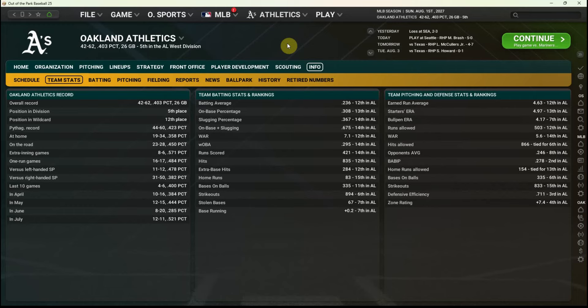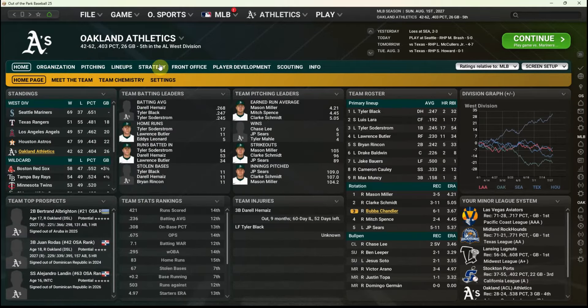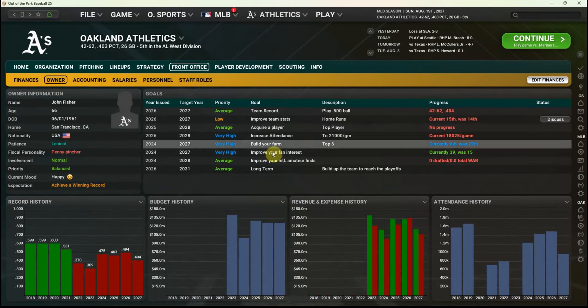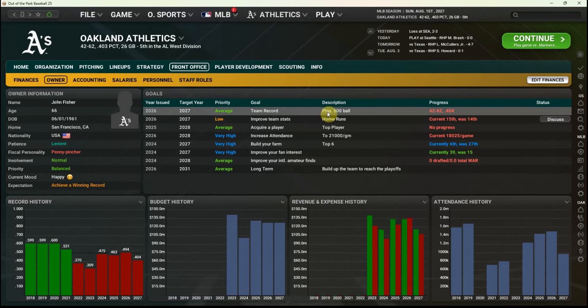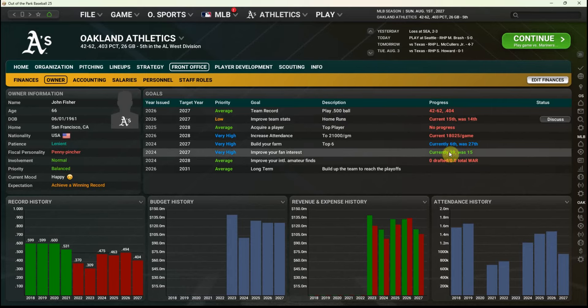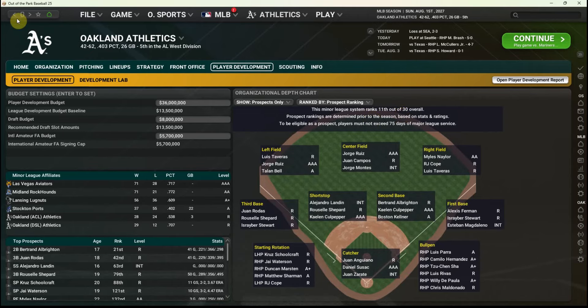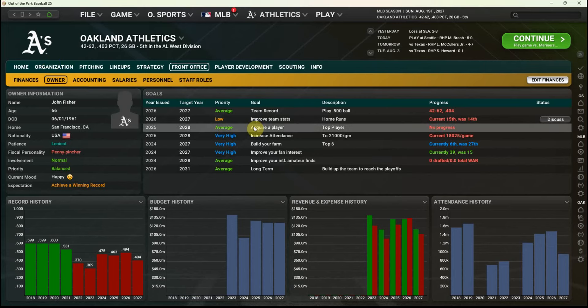Hoping the draft we put together is something we can build around for the future, but I have to be honest: we were supposed to play .500 ball this year and we won't be close to it. Ownership also wanted us to improve home runs and we're going to get worse. We have improved fan interest modestly, and we are just barely a top-six farm system — ranking sixth by one measure, though still 11th by another. I don't think we'll get fired after this year, but it certainly won't be a pleasant conversation with Mr. Fisher at season's end.